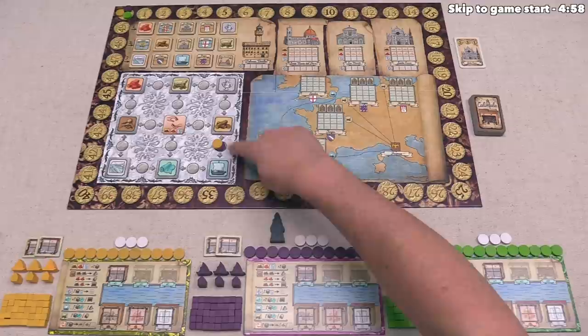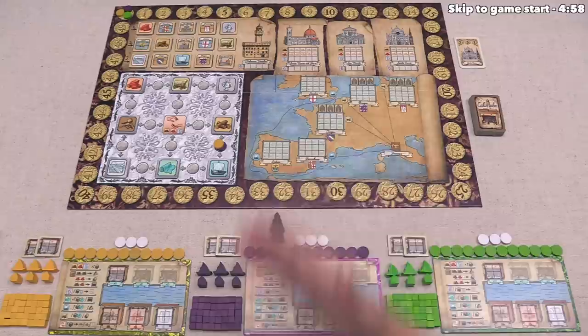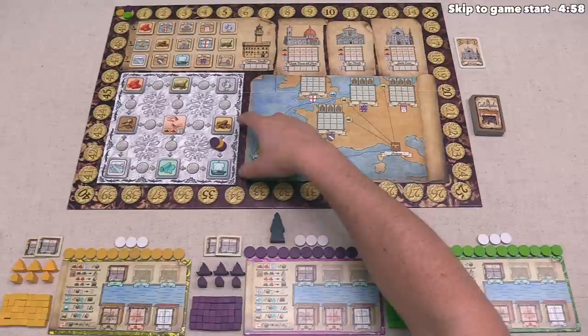That means if yellow went here, they could gather a wood and ship cloth, and then purple could gather wood and ship cloth even though it's currently the yellow player's turn. Subsequently, the purple player might play on top of that again. The purple player will do these two actions, then yellow will perform them, and then purple will perform these actions once again.